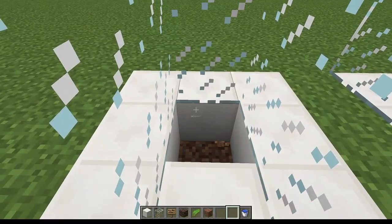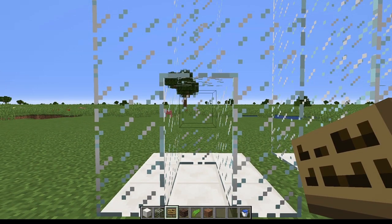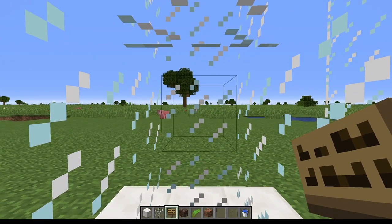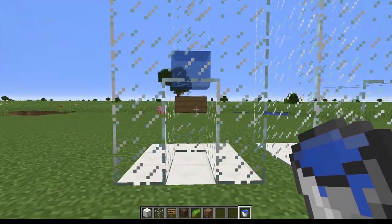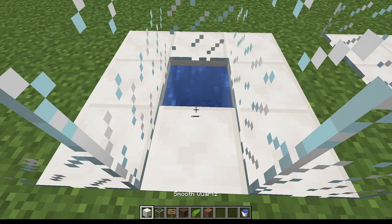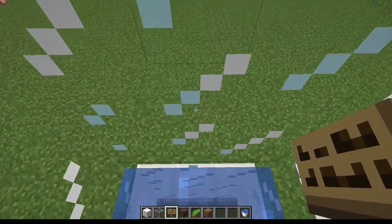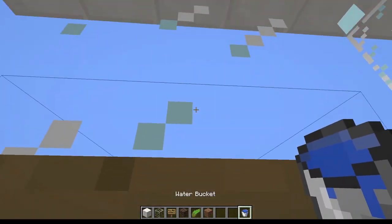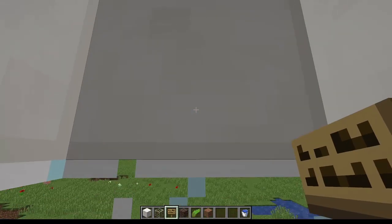For the staggered water elevator, we leave a quartz block at the bottom. Then we need just a sign - though it doesn't have to be a sign, we can use hatches or open fence gates as well. In fact, any block that will block water but still enables you to pass works perfectly fine. We'll just use signs - that tends to be the standard. We put a sign against the back wall at this height, which enables us to put a bucket of water straight above it. If we were doing the downward drop elevator, we'd just put a bucket of water at this bottom square and you're done.